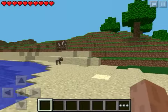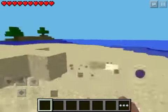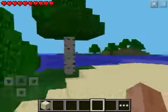We'll spawn next to a baby cow and mama cow. Just grab a few things in the inventory — make this fairly quick.